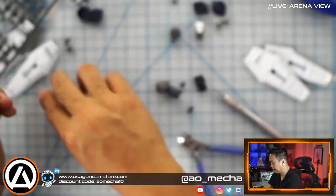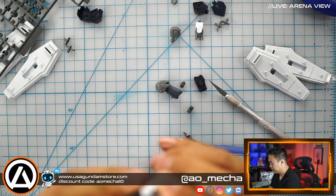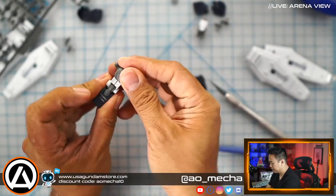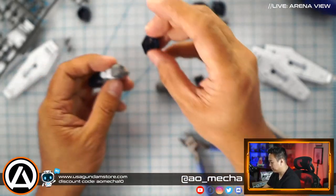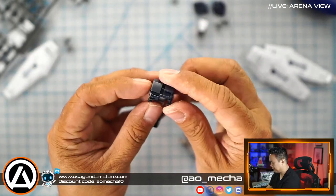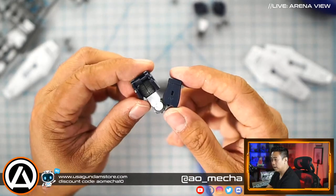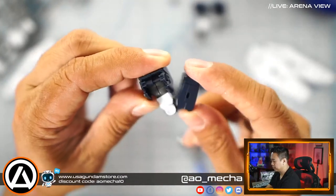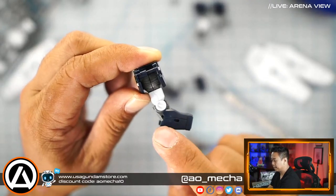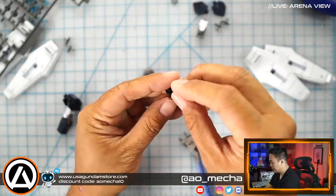I'll nip these guys slightly out and see if we can connect the upper arm. There we go — connect this guy to this guy here. Can't force that too much. Then we connect this piece to close the upper shoulder armor. The arm can bend, though there's a restriction — it can't do a full U-bend, which is fine. There's a secondary bend at the lower part and another push going to the top. Let's repeat that on the other side and continue.